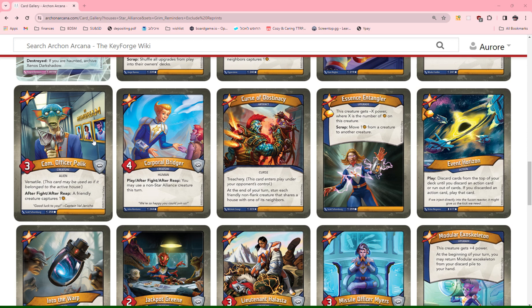Curse of Obstinacy: treachery goes to your opponent. At the end of their turn, stun each friendly non-flank creature that shares a house with its neighbors. This is pretty strong — it can permanently stun your board if you have a big board. The only reason I'm not giving this a 2 is because it doesn't work immediately and your opponent has time to respond, change the arrangement of creatures, and it can also be played around.